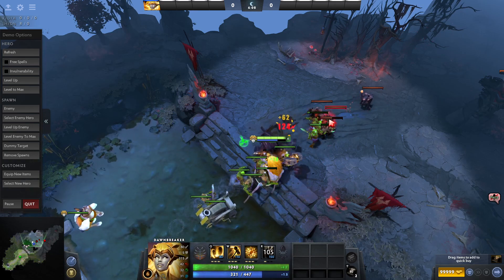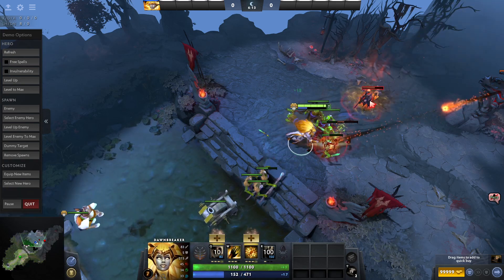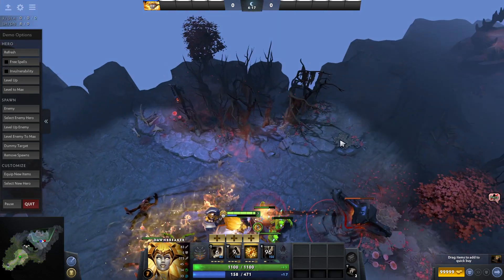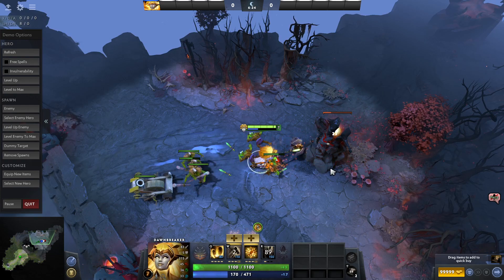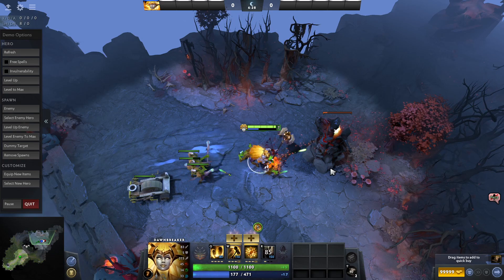I wonder how much it costs. This is a nice feature — this is my favorite part. I need my hammer back! Yeah, really nice, I like it. Let's bring this tower down, and yeah, that's my small new-type demo.